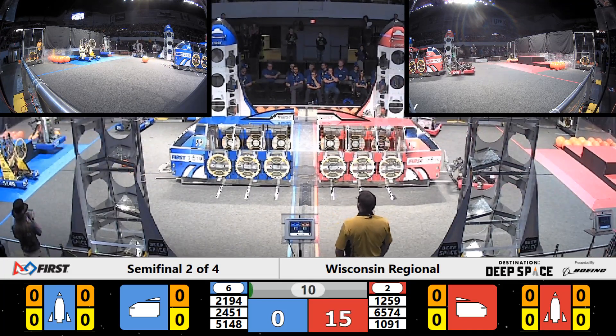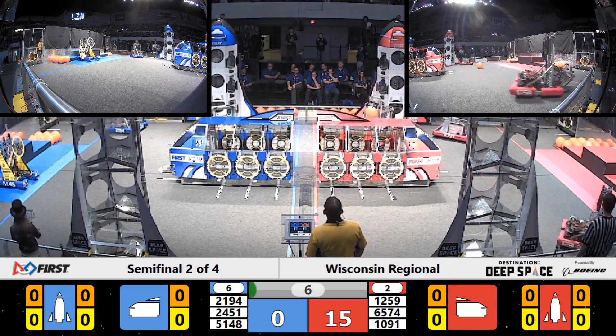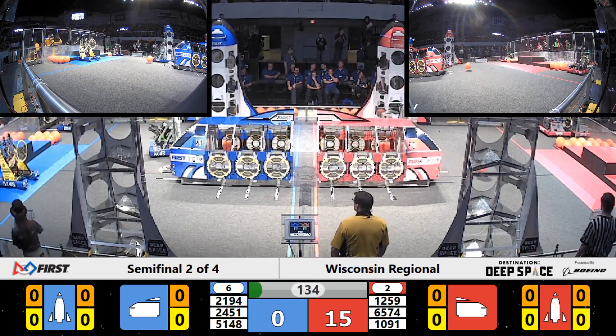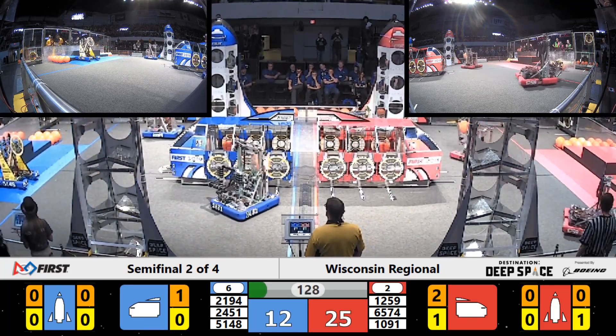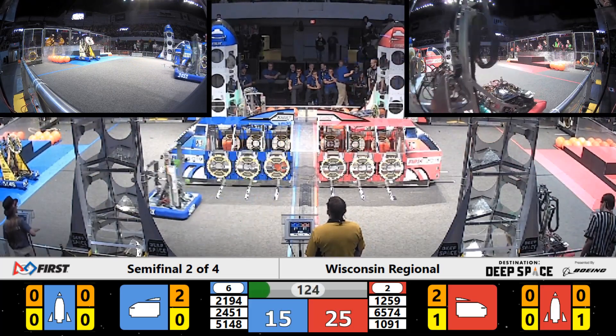This is the first matchup between Alliances 6 in blue and 2 in red. New Berlin Blitz is still in the HAB zone for your blue alliance; their partners have moved on out. Same for your red alliance — all three robots have exited the HAB. One of those preloaded cargo in the cargo ship was sealed in with a hatch panel during the sandstorm, giving your red alliance a lead: 25 to 12.